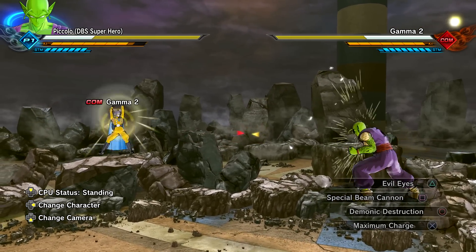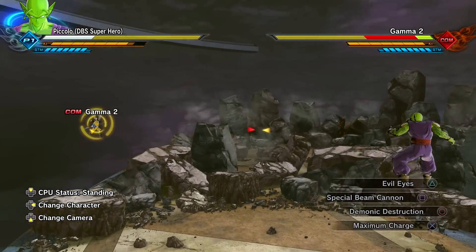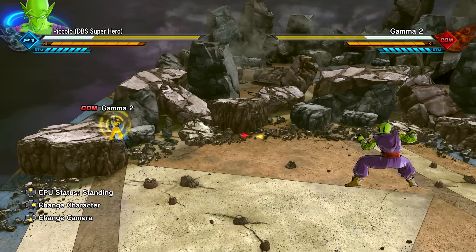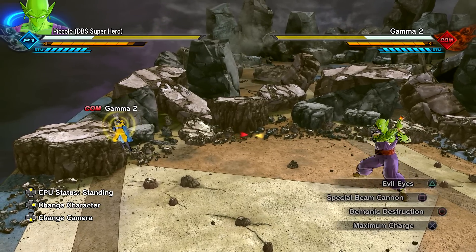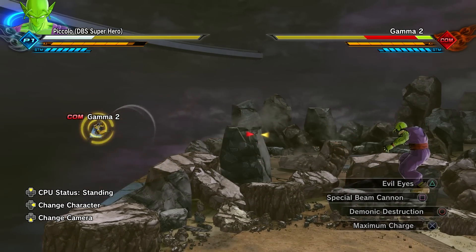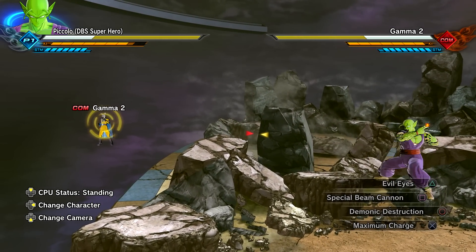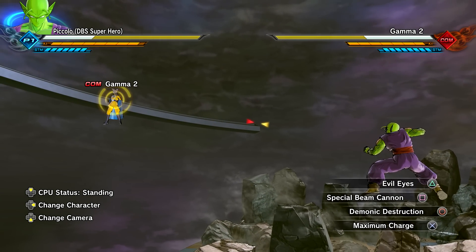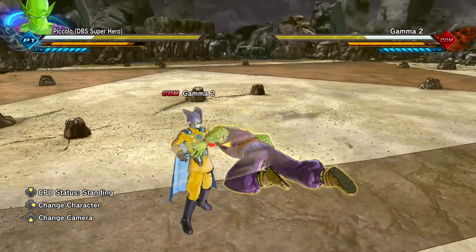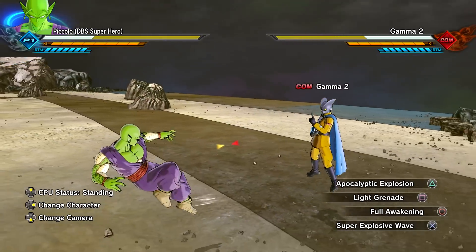Special Beam Cannon — it's orange! The original DLC Power Awakening Piccolo has Special Beam Cannon too, but it's definitely not orange. Man Q decided to change it to be more accurate to the movie. Demonic Destruction we already know, just going to use it to check. We also have Maximum Charge and Super Explosive Wave.